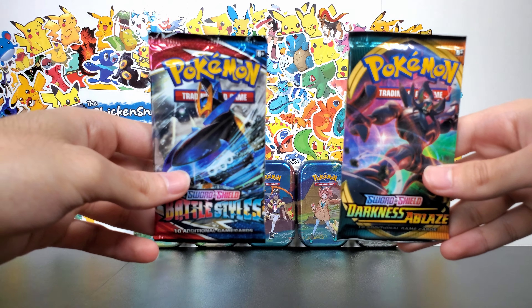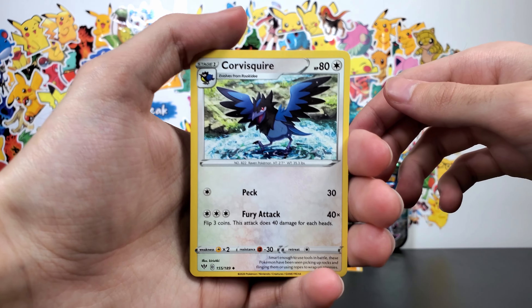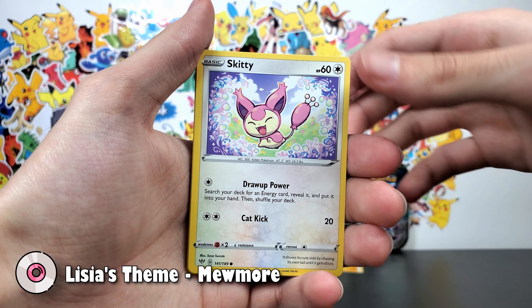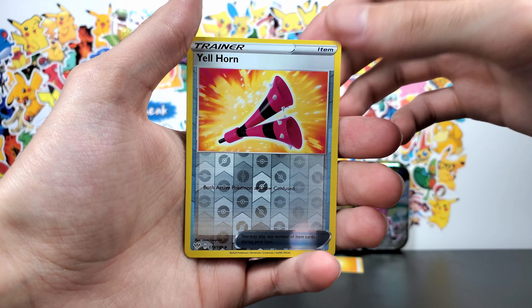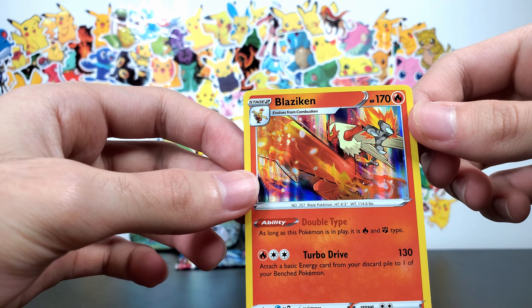Battle Styles and Darkness Ablaze. I'm gonna go with Darkness Ablaze first. Corviknight Squire, Vibrava, Dedenne, Skiddo, Golett, Hippopotas, Larvesta, Spinarak, Zweilous. And the final card is Blaziken Reverse - that's a sick looking card.